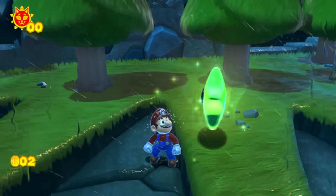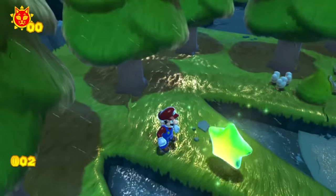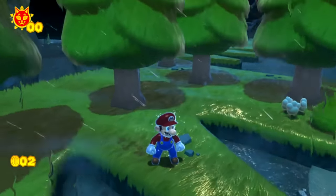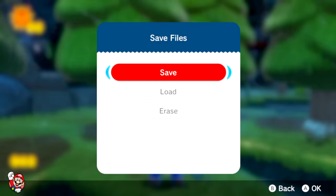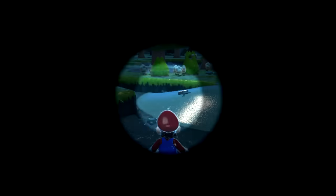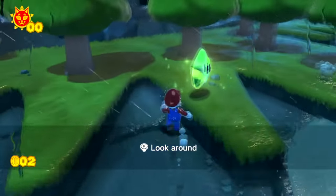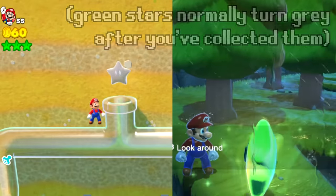When you walk into the star, Mario can say "excellent" the way that he normally does when you collect a green star. And after you collect this green star, the green star disappears just like normal. Your cat shine counter will still stay the same. If you save and reload the game, the green star will still show up as green even though you've already collected it once — normally in Super Mario 3D World, this star doesn't show up as green once you've collected it.